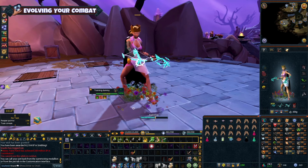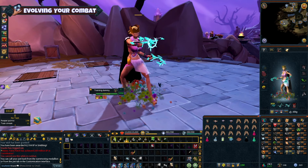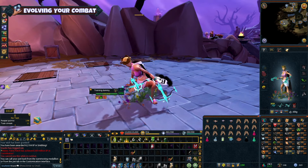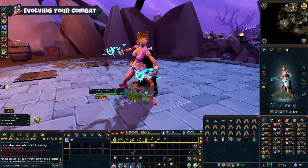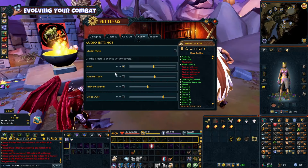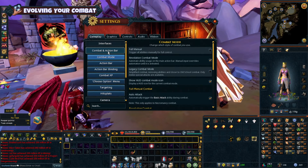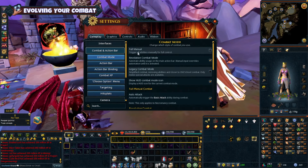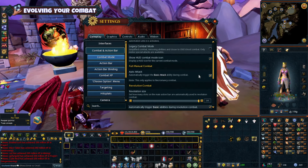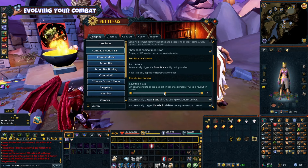Action bars and Revolution. Gone are the days of just special attacks — now you have a special action bar fueled by adrenaline. You can select abilities to perform different maneuvers; it's like a strategic button-mashing frenzy. With Revolution mode, you don't have to memorize all of these abilities, as it automatically triggers them for you. You can set up different revolution bars for various situations and combat styles, and also set the bars to switch depending on what type of weapon you're using.